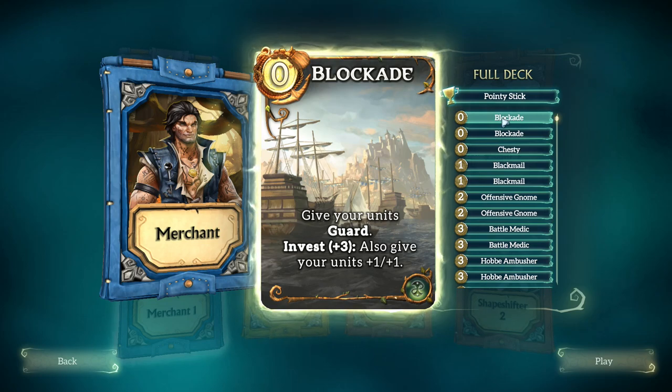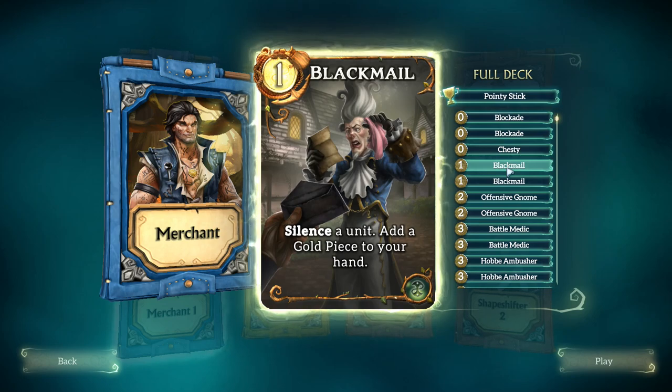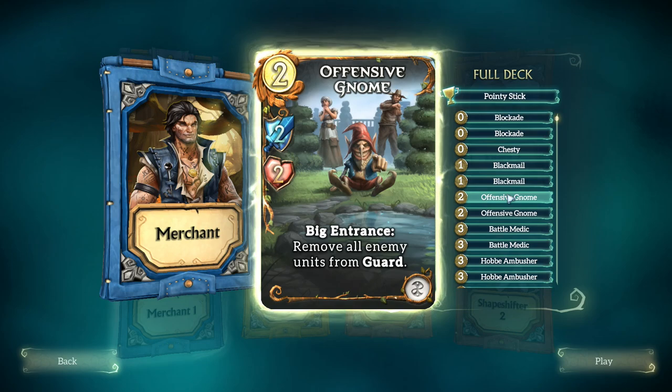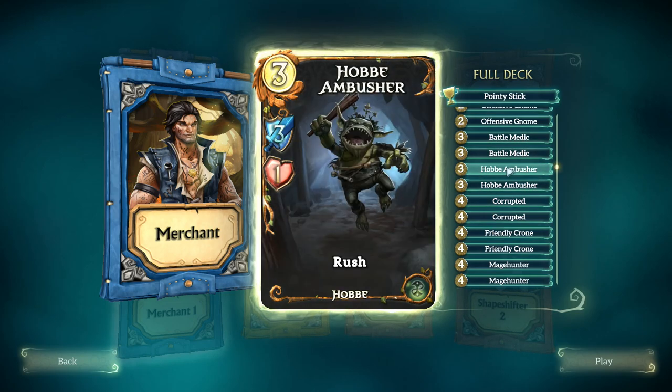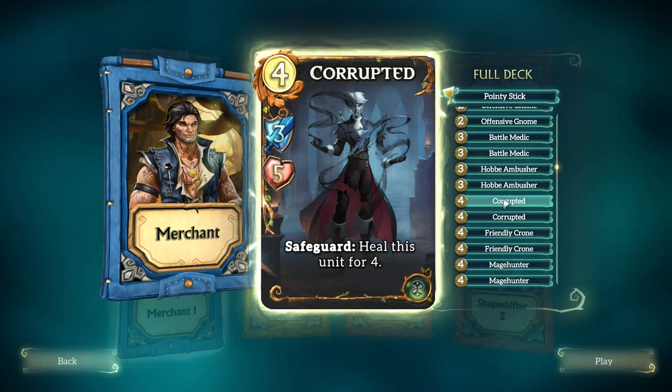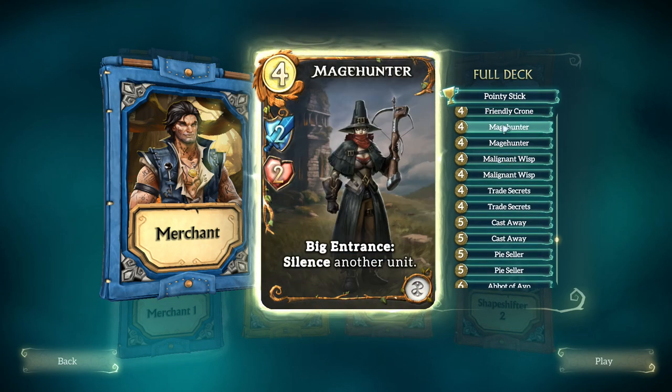I'm picking out the merchant deck I tried before — it was useless, but I think it'll be fairly good in this one. Give you a scarred combo, also give you a bloody hell for zero — that is good. Blackmail — silence a unit and add a gold piece to my hand. Enemy guard gone at end of turn. Healer damage character for three-three, really nice. Battle medic — rush, good. Corrupted safeguard — heal this unit for four. Friendly chrome — heal all friendly characters. This is a survivability deck.